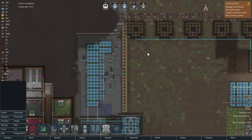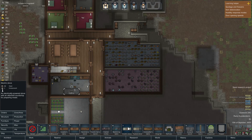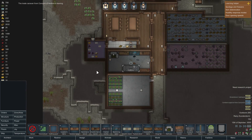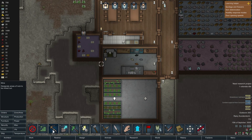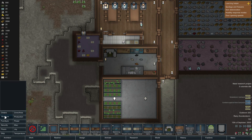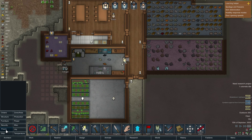Stick that one there. Alright, what can we build? A nutrient dispenser drink table — that is looking more and more promising right now, simply because I'm running out of food. Mine all of that out, we should be good to stick it in here with some hoppers. Oh, everyone's gonna mine!